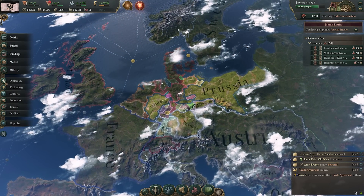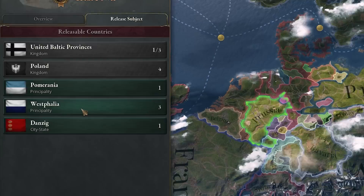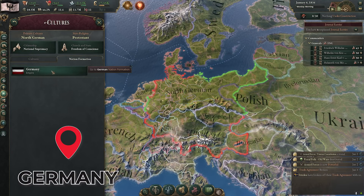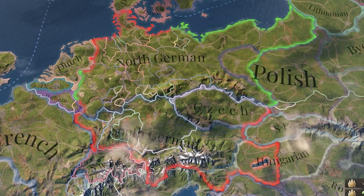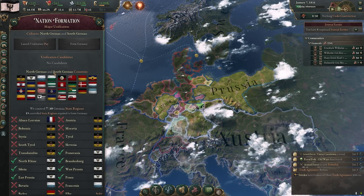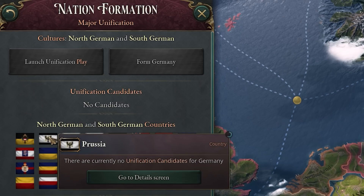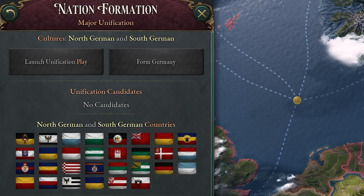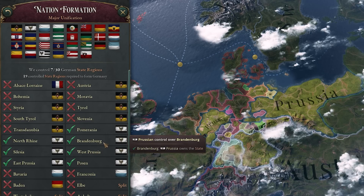Speaking of messy unifications, the one that probably takes the crown for the most difficult of all would be over here in Europe. Not difficult necessarily because of all of the hoops that you'll have to jump through being challenging, but just because there are so many hoops. Here you can see the formation of Germany from the Prussian perspective, and it's a big old border. North and South Germany could be federated separately and then merged into one, but take a look at all of the different nations that we'll need to bring under our control.